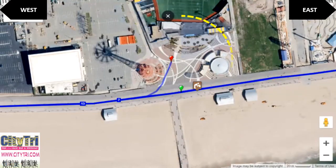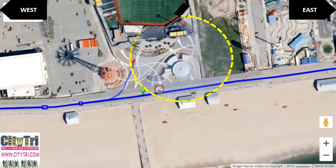The start, finish, and other pre- and post-race activities all happen here beneath the Coney Island Parachute Jump.